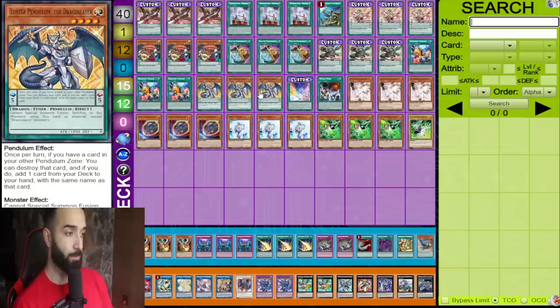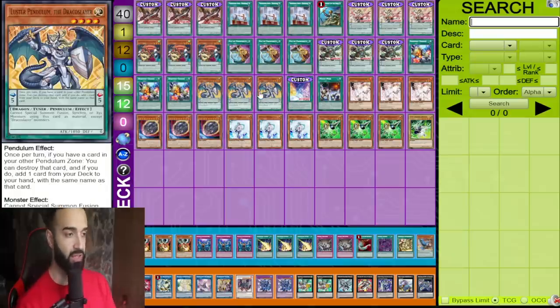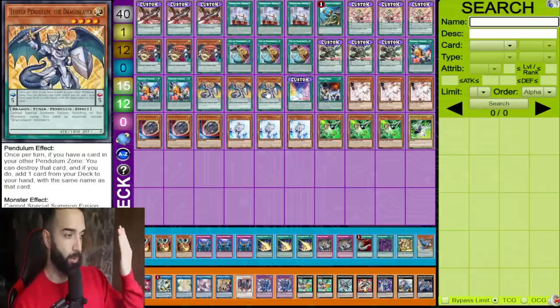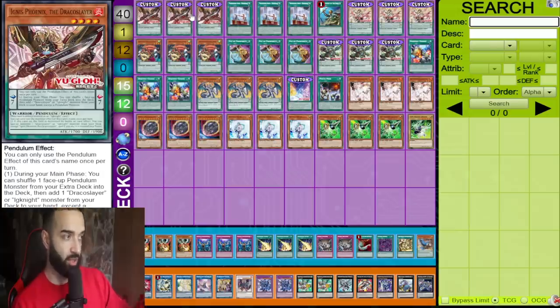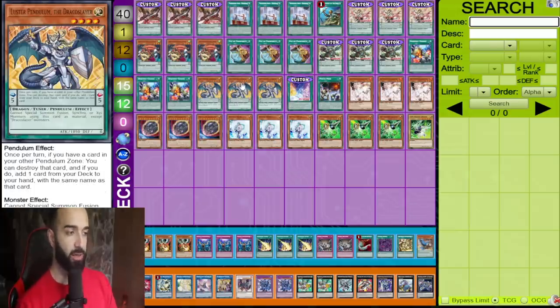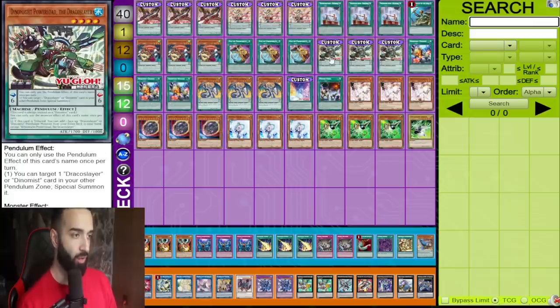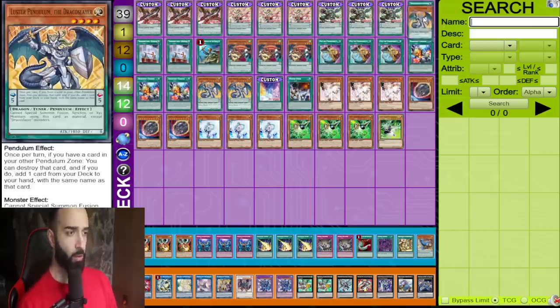Luster Pendulum synergizes incredibly well with this deck because Dynamite can special summon it, it adds extra copies of Majesty Pegasus, and it triggers Ignis. You need more Draco Slayer names, and the only Draco Slayer names that are good are these 12.